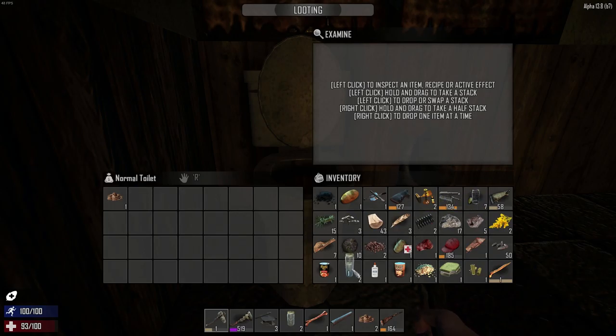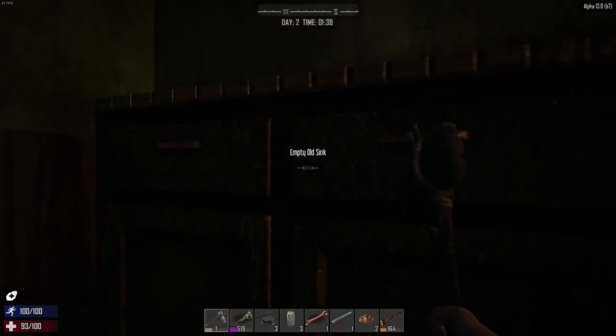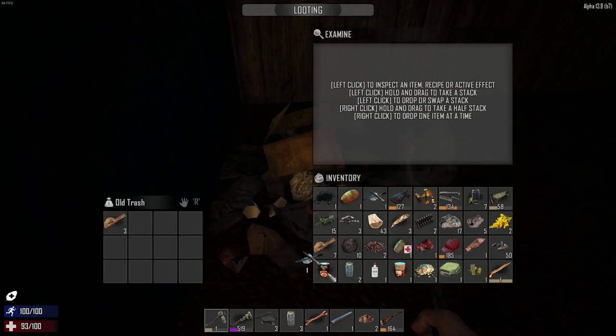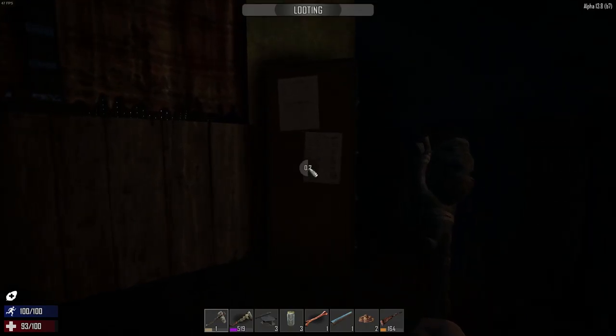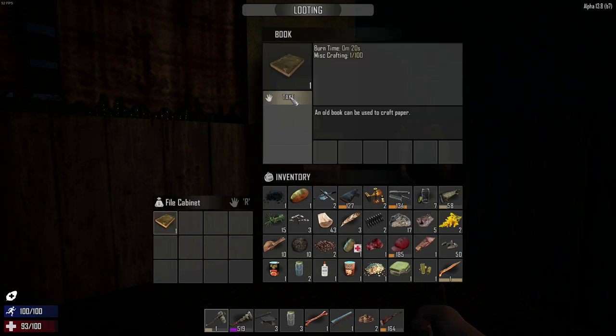Why is there a bear out there? Found some murky water - you can make normal water from murky water if you find a cooking pot. Empty old sink, filing cabinet. Scrap lead, cloth fragment - that's good. Another jacket, I think I've already got one so that's okay. And a book which you can scrap down. I need to sort out my inventory, it's filled up already.